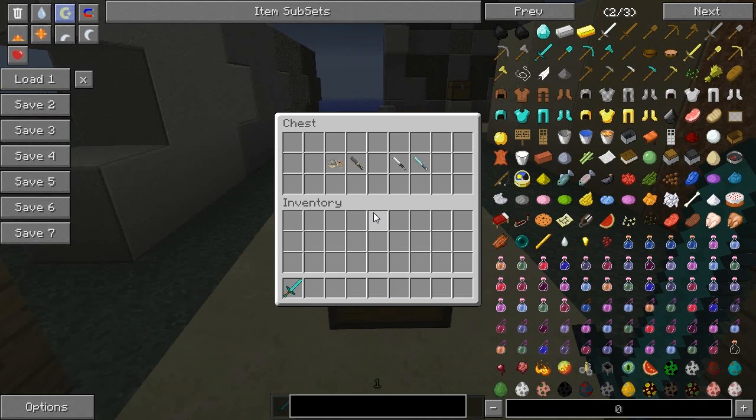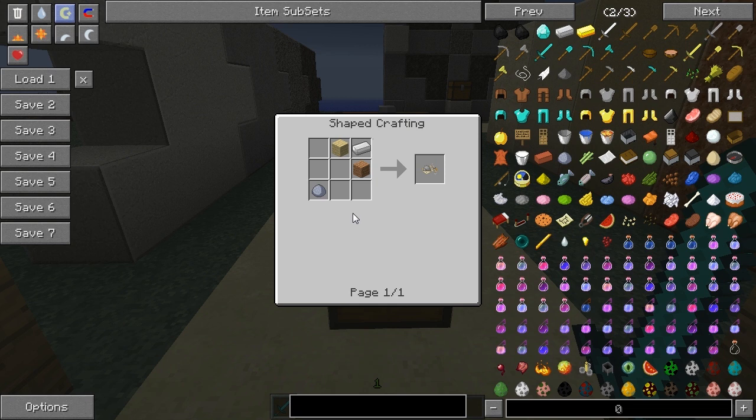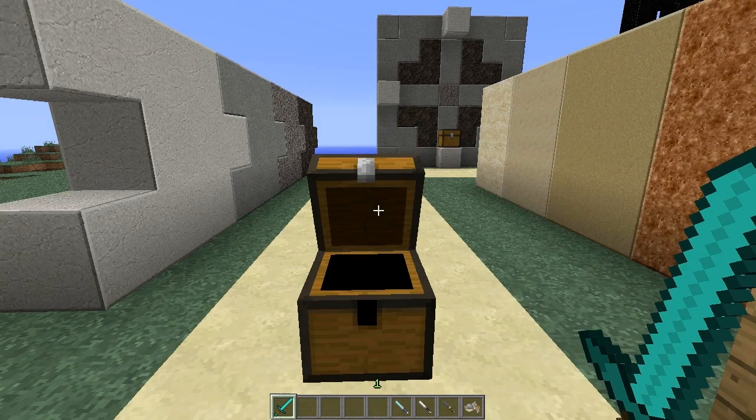First up, we have the mortar and trowel, crafted like so. Second up, we have the stone carving tool, which is crafted like this. Next, we have the iron one, which is pretty much the same recipe, and fourth, we have the diamond one. We're going to grab those because we're going to be using them in the demonstration.